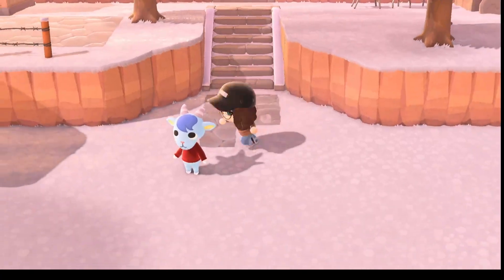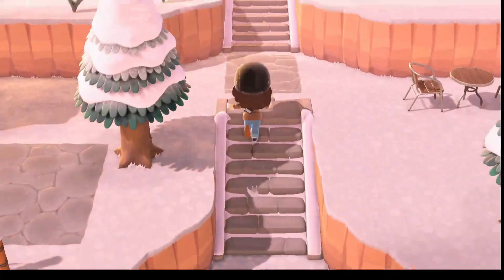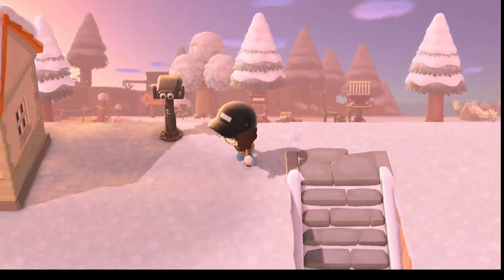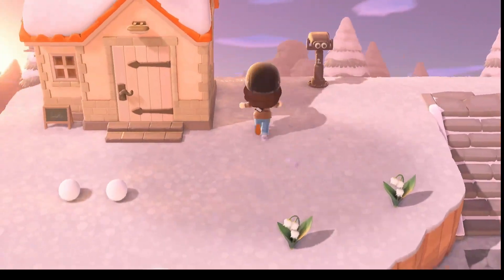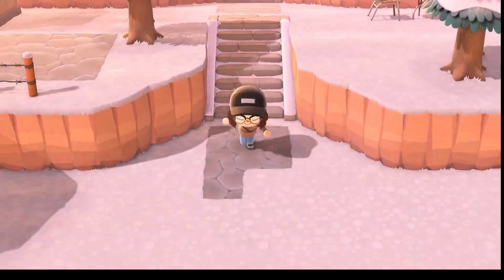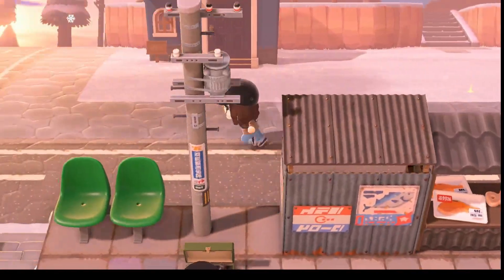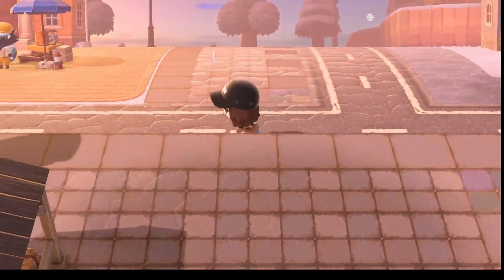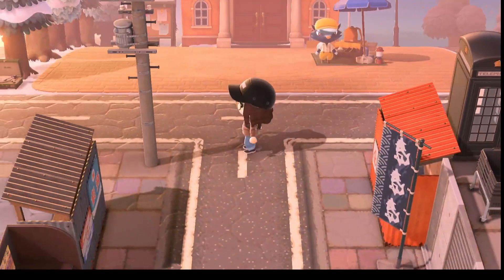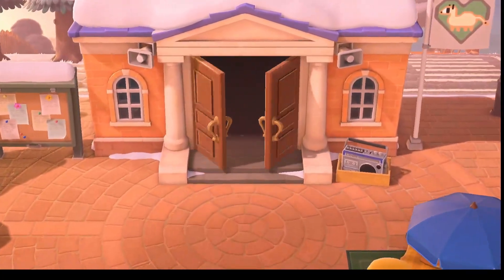Up on the top there's Punchy on the right, and on the left is — oh my goodness, what is her name? It's the other wolf, not Whitney, the other one. That's kind of the gist of my island. I didn't show two people's houses, but I've been working on that area and I'm going to turn it into a video.